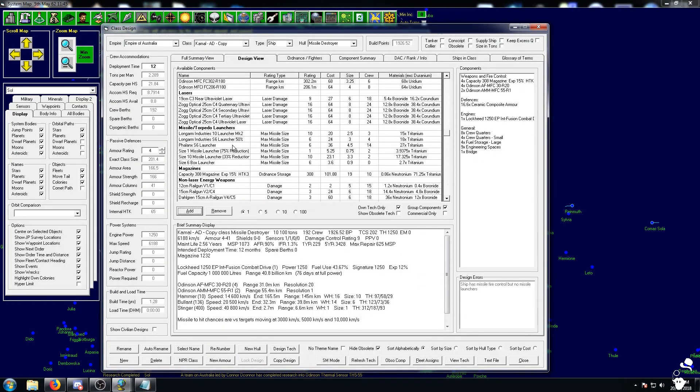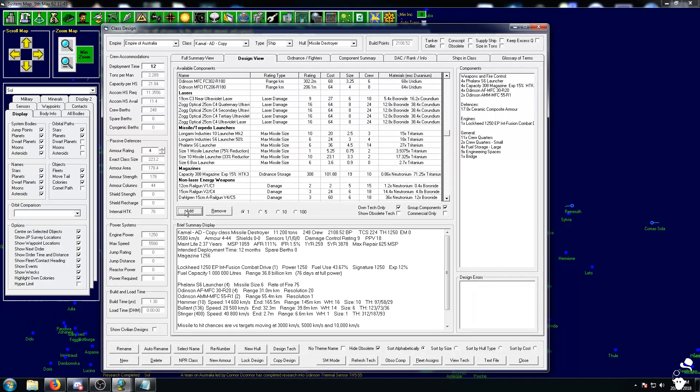Res 20 — we are going to add four of them, that gets up to 9,000 tons. Then we are also going to add two Res 1 fire controls for our anti-missile duties. Missile launchers — we want Phalanx size 6. So that's 20 launchers, giving us 5 per fire control. We probably won't need 5 per fire control actually — 3 would be enough. So 3 per fire control: 1 for the miss, 1 for the hit, 1 for the just-in-case. 3 per fire control should be fine.